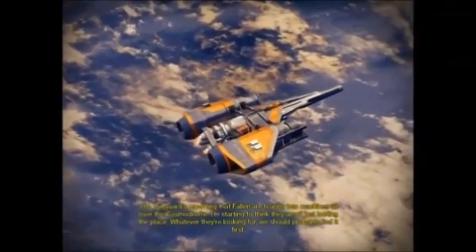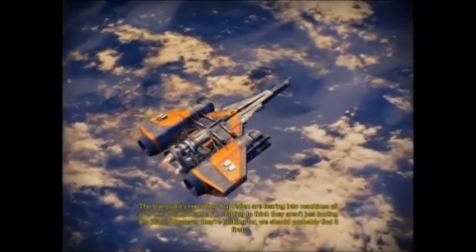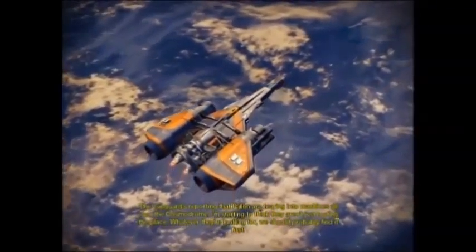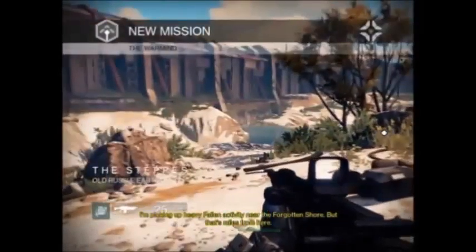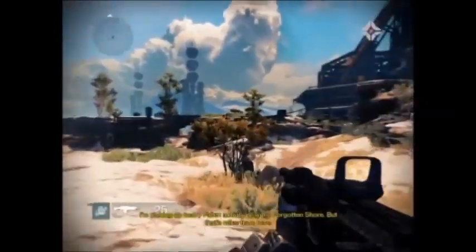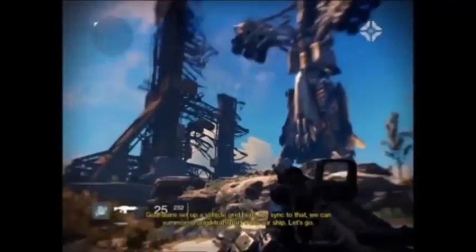The Vanguard's reporting that Fallen are tearing into machines all over the Cosmodrome. I'm starting to think they aren't just looting the place - whatever they're looking for, we should probably find it first. Good idea. I'm picking up heavy Fallen activity near the Forgotten Shore, but that's miles from here, Guardian. Set up a vehicle grid here - we can summon ground transport from our ship.